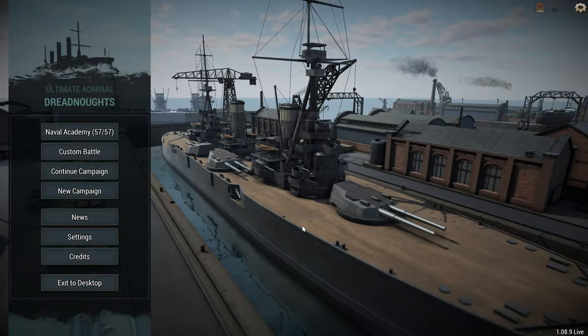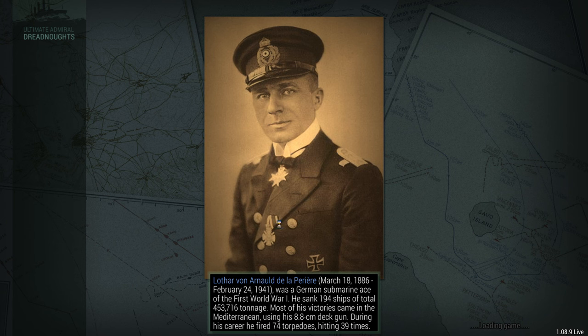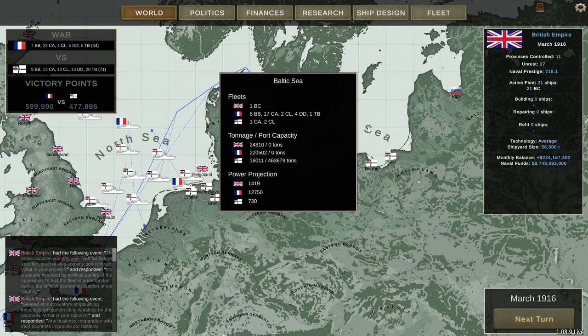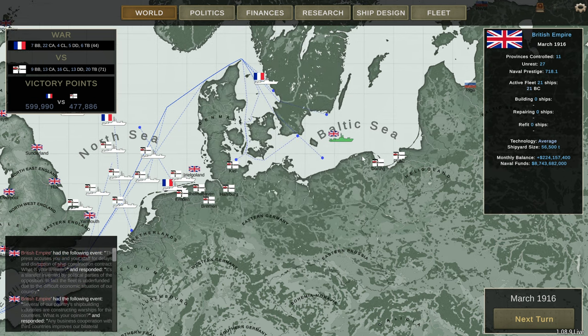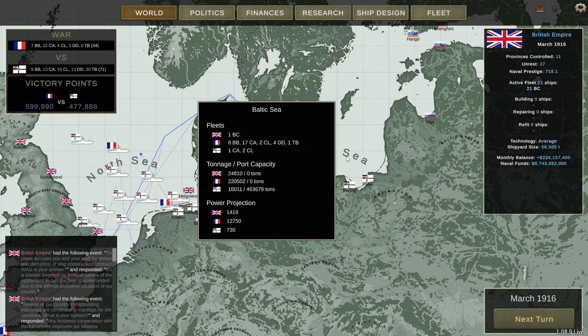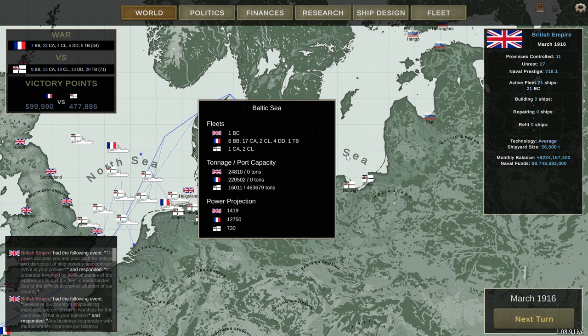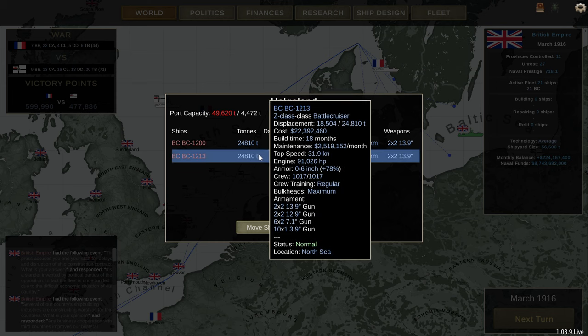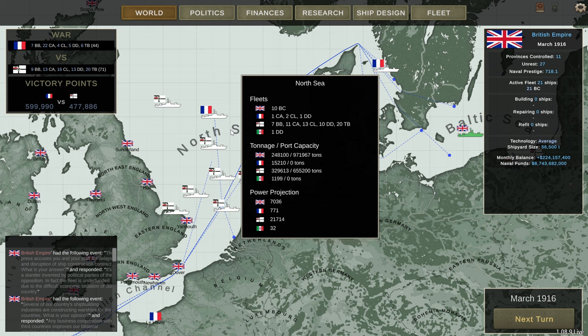When a ship was in in-being in home command, and you send it out into a task fleet, it changes the role to sea control, so you pay more maintenance. But it doesn't actually update the power projection until you exit the game and re-enter. Then suddenly you get double the amount of power projection — you get double for being in sea control versus in-being, but it doesn't take effect until you exit and re-enter.